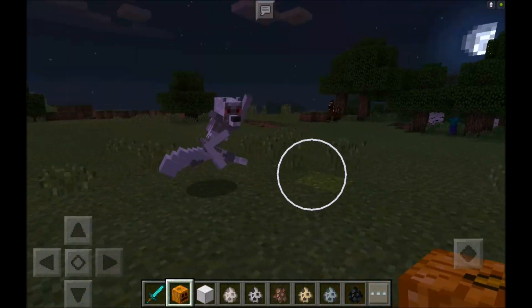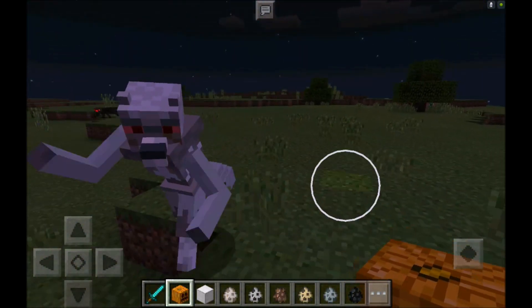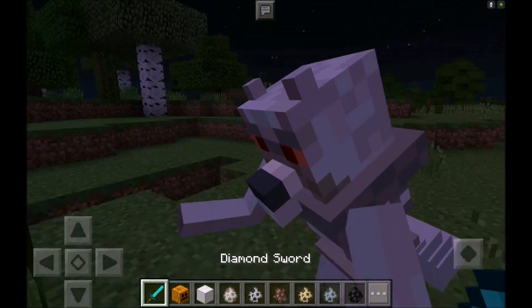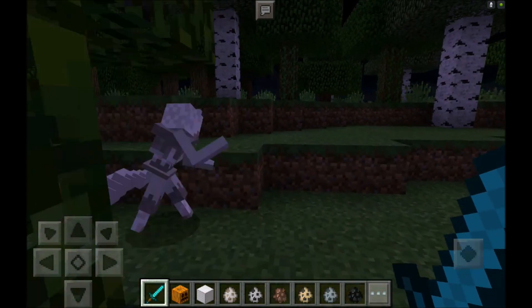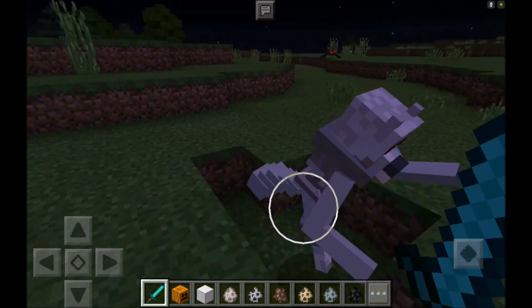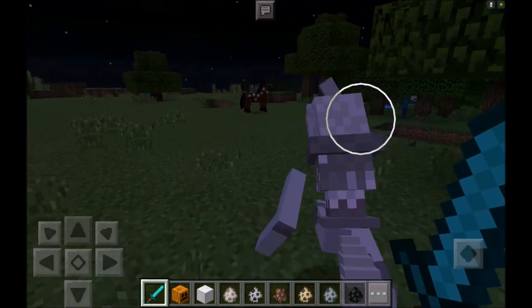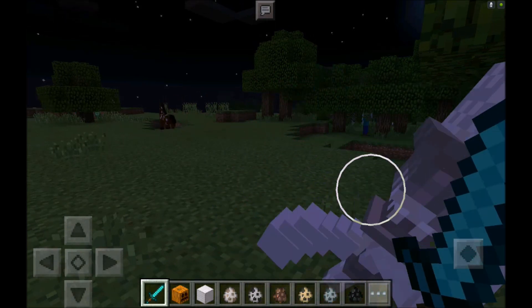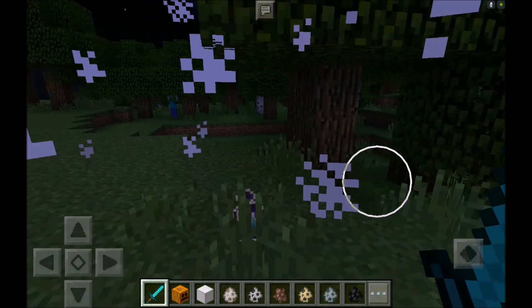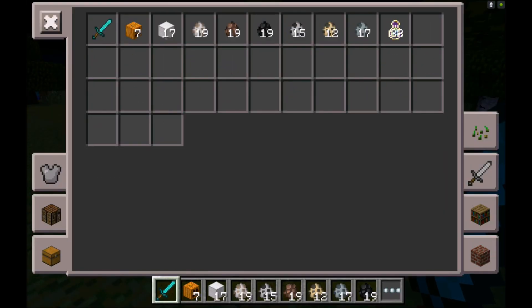Now it's nighttime and the wolf just runs crazy all over the place — look at that arm movement. If you don't have diamond armor and you try to fight this guy, more likely you're not going to win. Maybe with iron armor you might win, but with gold armor or leather you can just forget about it — he'll kill you in about five hits and he gets them fast.